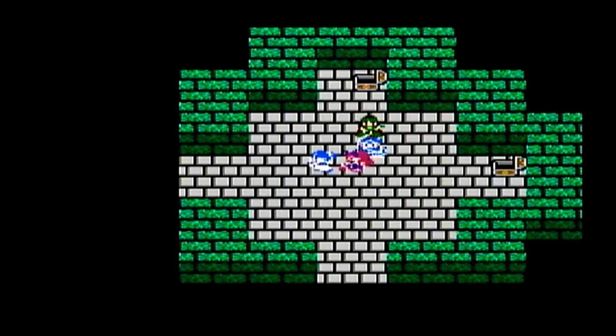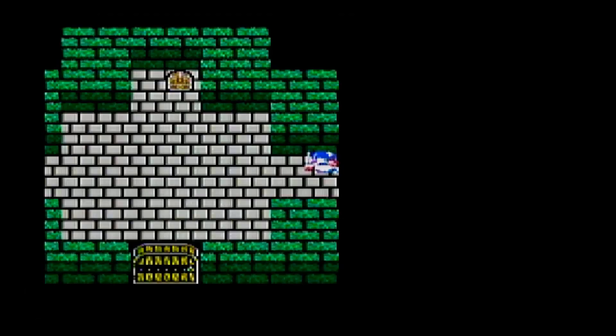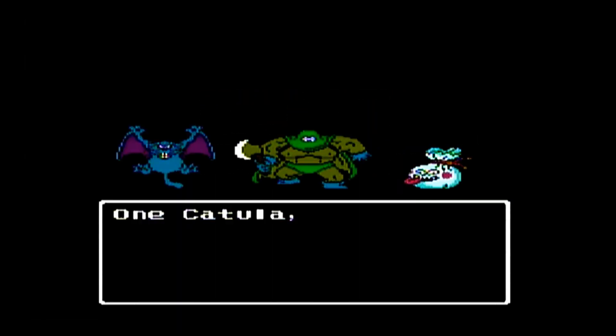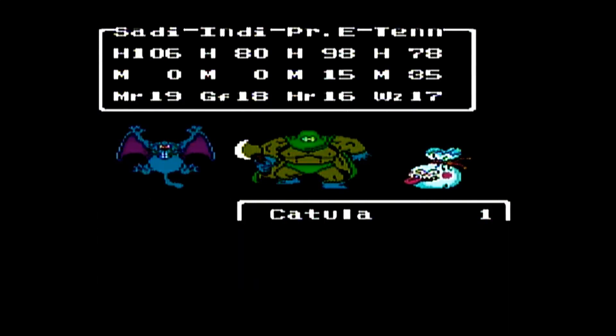There's a medical herb in that chest. For the most part all the treasure is in the upper part of this floor. There's only one other treasure chest on this first floor and it's down in the southwest corner — and that's one of those Maneater chests we just ran into.